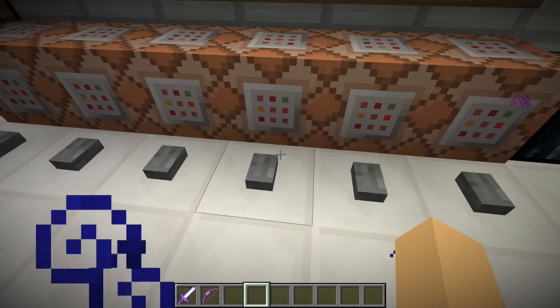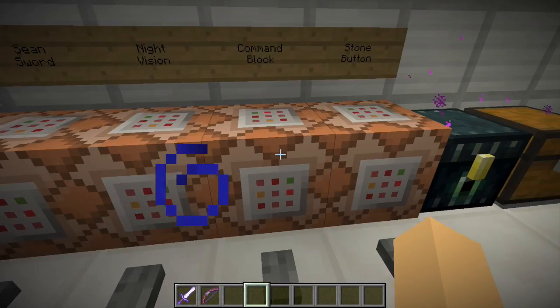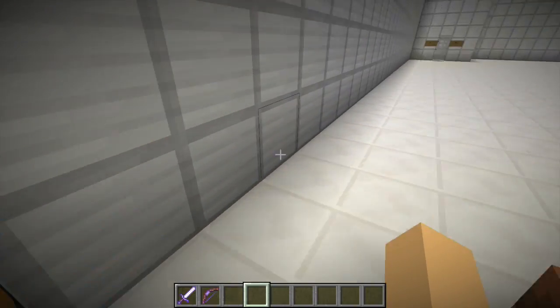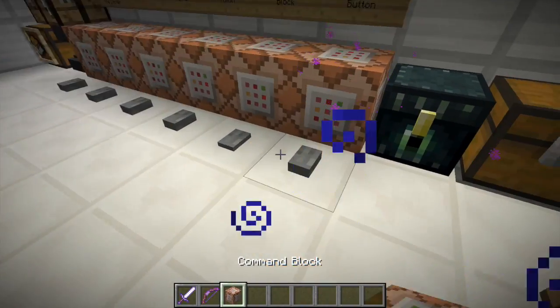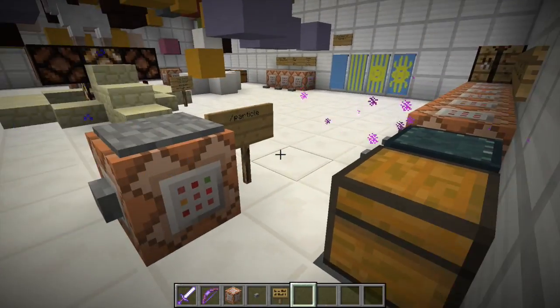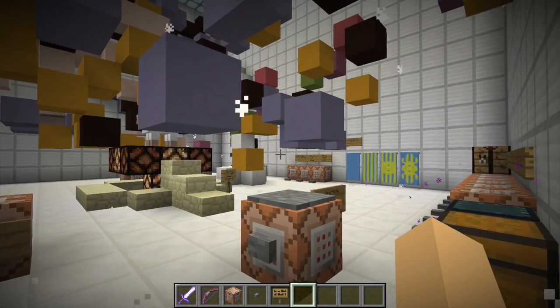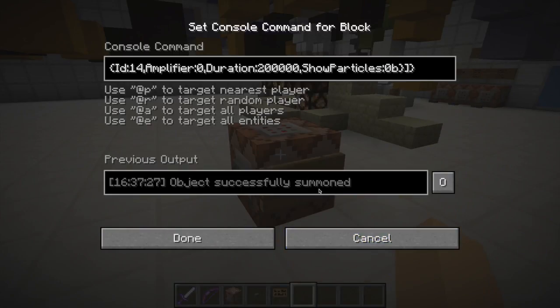This one just gives you night vision. This one gives you a command block and this one gives you a stone button. Now I'm going to show something new — my command block, stone button, and sign. This one is supposed to do a particle effect but that's just the beginning, and for some reason zombies don't spawn.